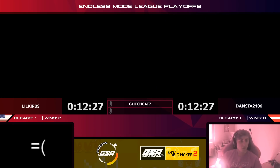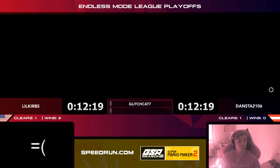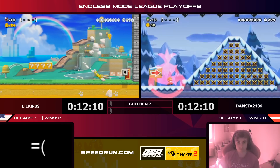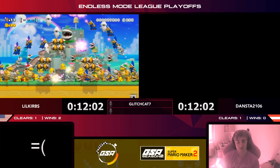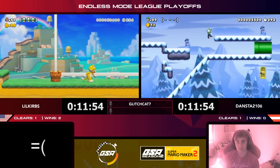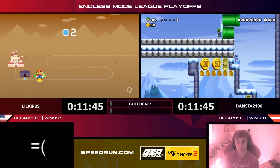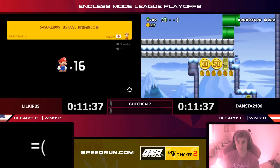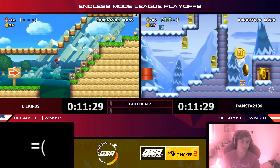Somehow Curbs gets to the left side of the screen and does not get crushed by those Thwomps — that was great! Curbs is obviously a supremely talented player. What is this messy goal room? Curbs makes his way to the right, getting that clear. Dansta tries to figure out the route for what looks like a maze level — tricking him a bit — but tries to go over some pipes. He finds the goal on the right, gets through the door no trouble — Dansta ties it up two to two.